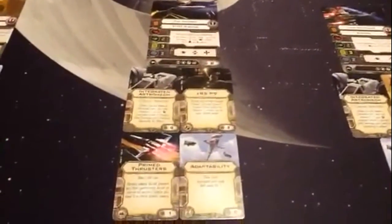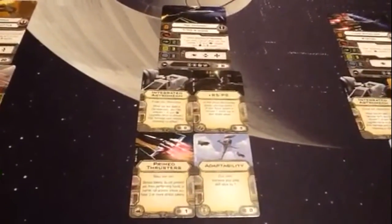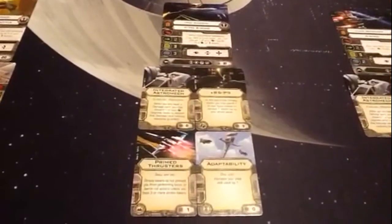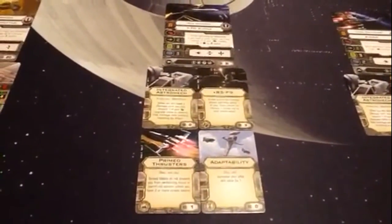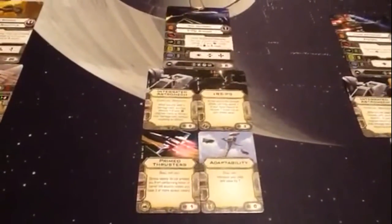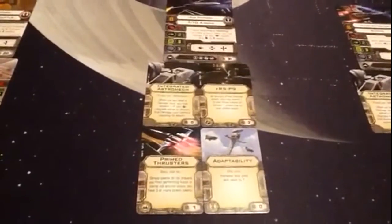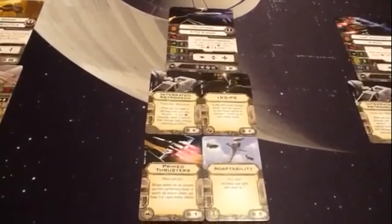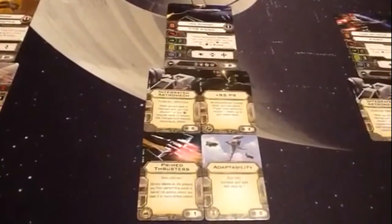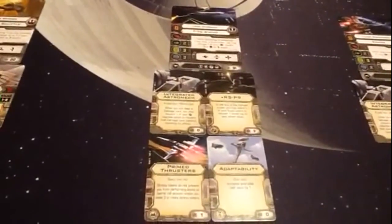The second ship is Poe Dameron at pilot skill 8. I removed Veteran Instincts to add Adaptability, bringing him up to skill 9, which allowed me to add Prime Thrusters so he can boost when needed. I also swapped off the thrusters to put Integrated Astromech on for some survivability.